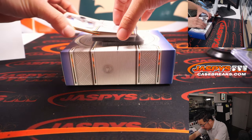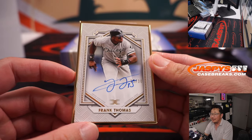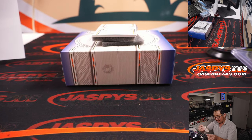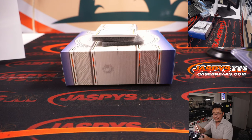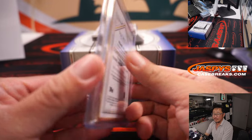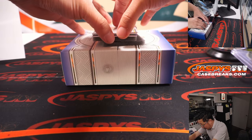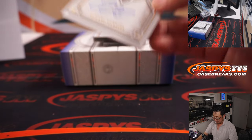Gold Frame — Frank Thomas, 15 out of 30. It's another one for Alan. Love those gold frames. I think they look really sharp. All right, a couple more here — thin ones. We got Edward Cabrera, 35 out of 50 for the Marlins.